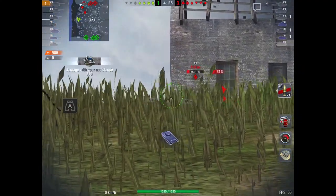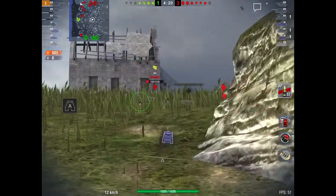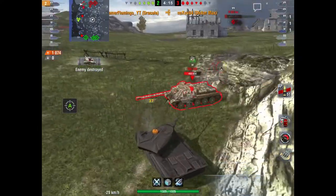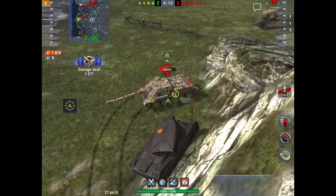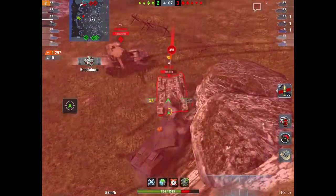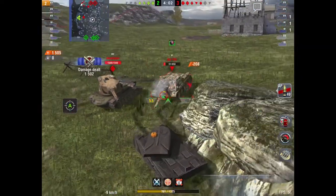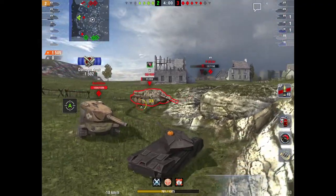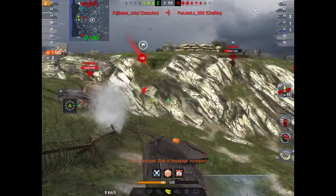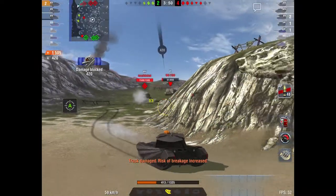We're getting some nice shots into this P43, and using our gun so they cannot get shots into us. We're just rushing, and then the enemy is going to get around the 60-100 and try to get nice shots. The enemy luckily only gets through the arms, otherwise we'd be almost dead.